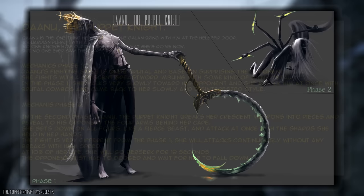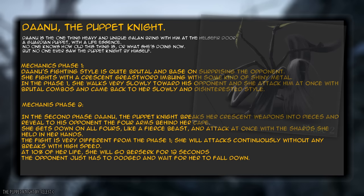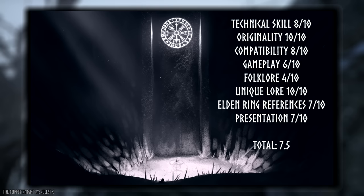When you stumble upon the arena by the smith's door, Danu will walk towards you acting disinterested, then attack with brutal combos until she fades back into apathy. At 10% health, the puppet knight breaks her crescent weapon into pieces, revealing four arms behind her cape. She gets down on all fours and attacks with the shards of her broken weapon. Interestingly, you're not supposed to fight back in this phase — you just endure her onslaught for 12 seconds, and she falls back defeated. This piece received excellent scores for originality and lore, but was held back by only limited folklore inspirations from Norse legends of a legendary smith.